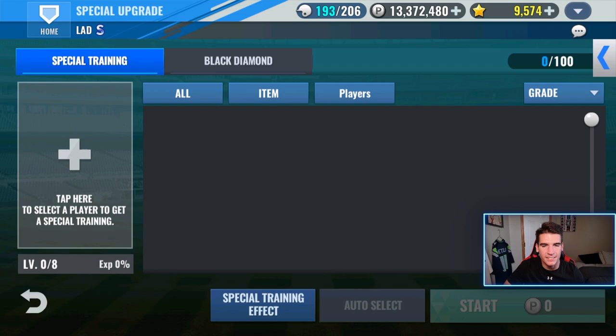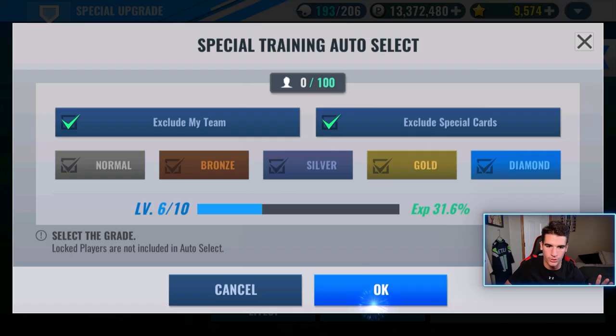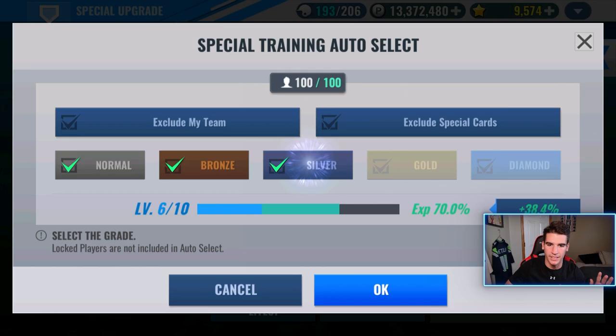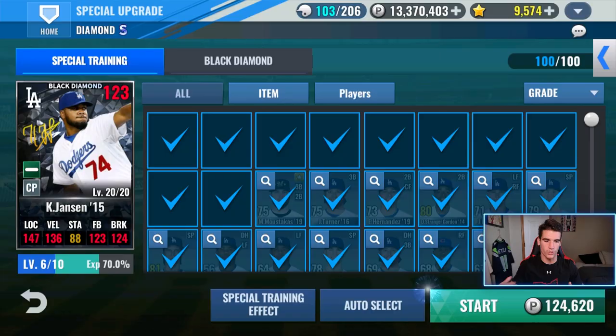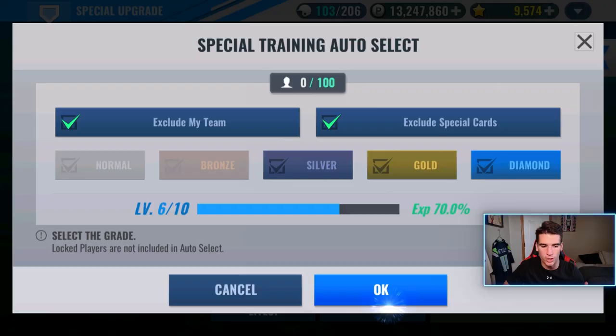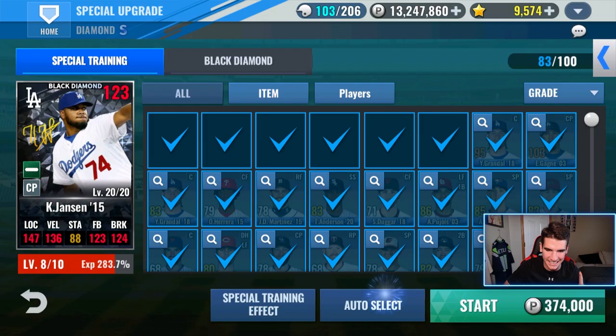Now that Jansen is a black diamond, let's go ahead and continue to special train him. We are going to use everything you guys see right here. The Gagne and Grindahls are getting used because there is literally no use for them — we have their best years as Sig's already black diamond, special trained all the way up. So let's go ahead and do this. Use all these and that'll get him to level six. And then once we go ahead and do the diamonds and gold cards, that'll be where we see him getting to level seven and eight, possibly nine. We should be able to use the rest of the cards we have right here, and that'll get him close to level nine, but not exactly.